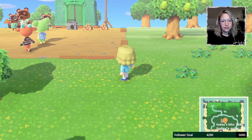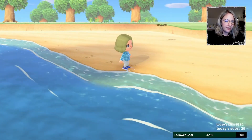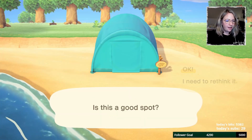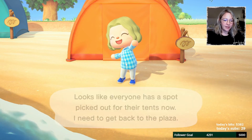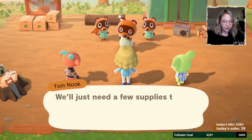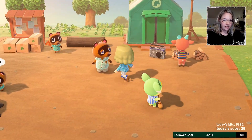It's so cute, I haven't done anything! I think I'm gonna try and get this tent as close to the left as I can because there's gonna be more room. Should I put Lyman's tent here? Let me imagine Pashmina's tent here — nice! Looks like everyone has a spot picked out for their tents. Now I need to get back to the plaza. That was cute — throwing an island warming party, we'll just need a few supplies to get started.